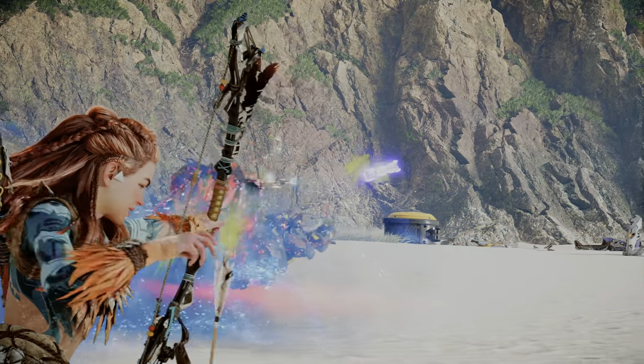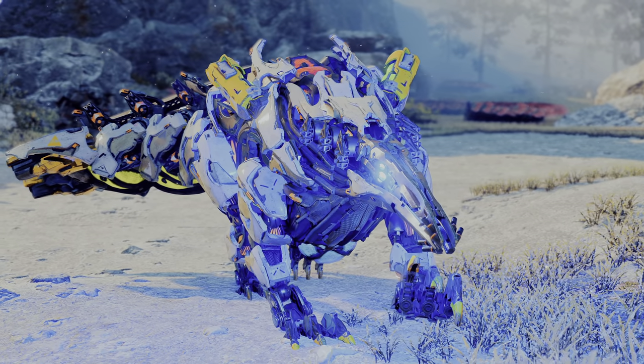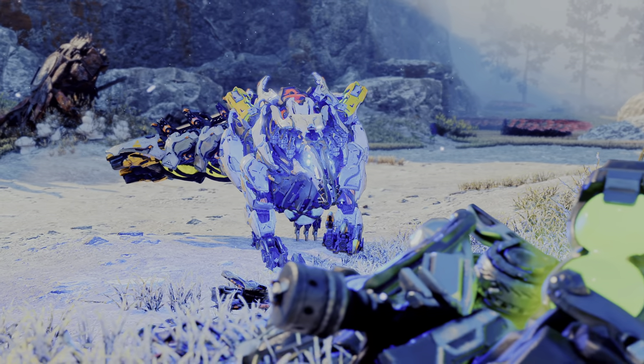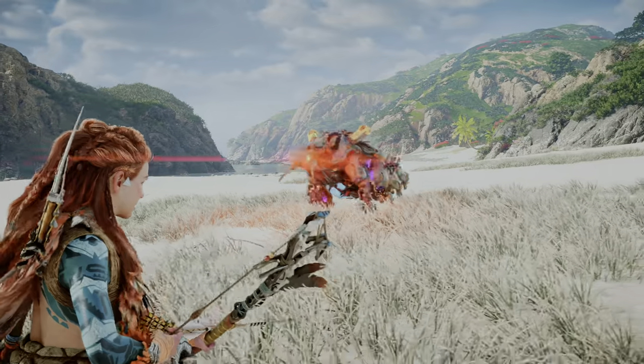To prevent the Spike Snout from using this attack, detach or destroy the acid canisters on its shoulders. Also similar to an anteater, the Spike Snout has large, powerful front limbs equipped with sizable claws, which are primarily utilized in both mobility and to help rummage through scrap. The Spike Snout makes deadly use of these claws in combat if needed, as seen with its lunging slash attack.